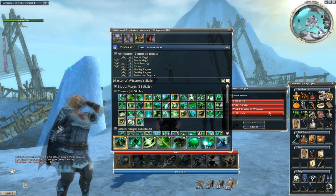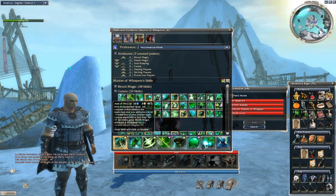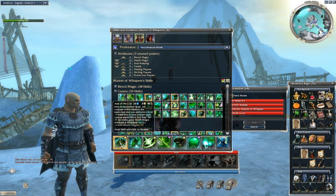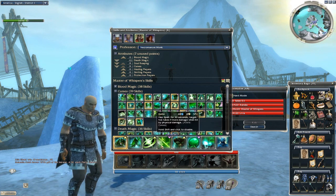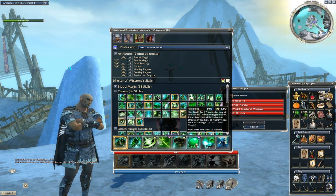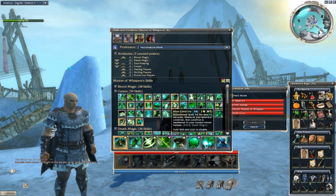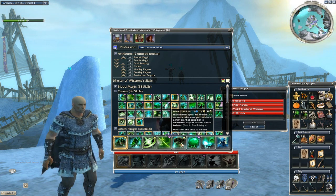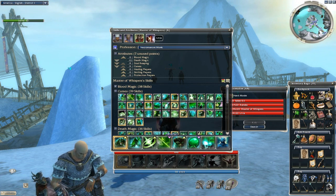The next is your first Necro — Master of Whispers, I always use. It's just a standard MM bar, minion master bar. I like to use Aura of Lich. You need to have Barbs, and Puget Bile is nice also. Depending on where you're going, Infused Condition can be very helpful because it basically takes the conditions off you. So that's that build.